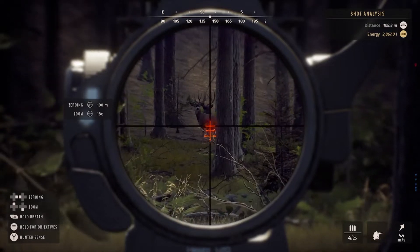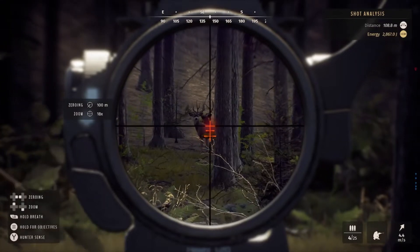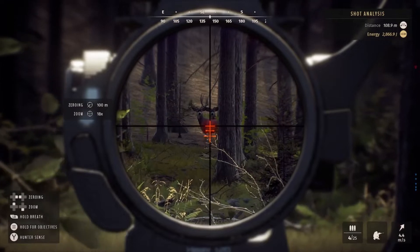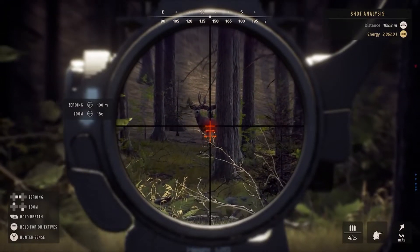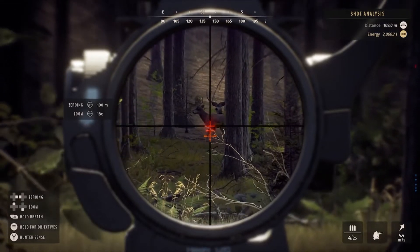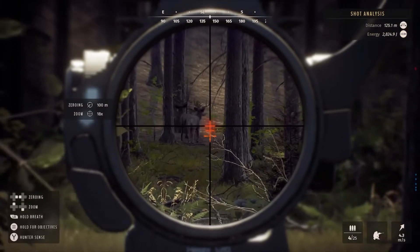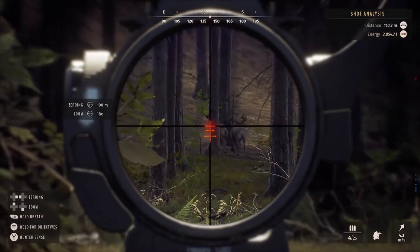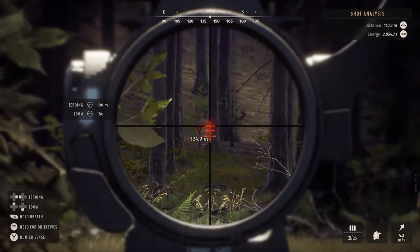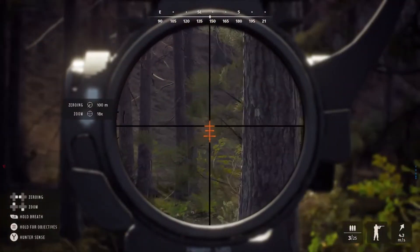I actually got stuck this morning hunting some bighorn sheep — I was able to lay down and crawl away from the tree to get unstuck. Also, mule deer, elk, and other species can fast travel just like we can, and I'm going to show you that in this video. I'm patiently waiting for this guy to walk out and get away from the smaller deer. Here we go — taking a shot. Bam, looks like a good shot. Marking the spot, which sometimes I forget to do, as it makes him hard to track down.